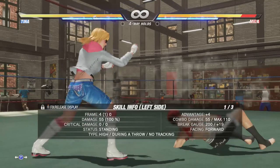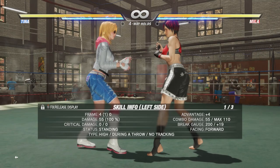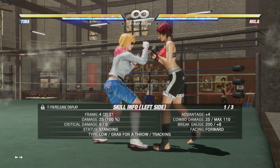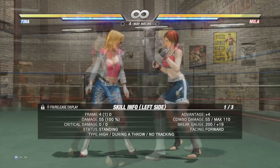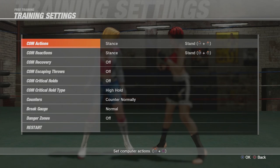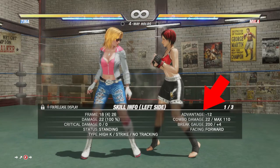You might be wondering, does it matter how fast a throw is if it loses to every attack? Yes it does, because if I'm playing Tina and I do a risky low attack and you block it, you can do a crouching throw to punish me every single time. So if you're not sure what your fastest punish option is, a throw is a great option because it starts up so quickly. Throws are great for punishing anything unsafe — in this case anything minus four or more. For example, a hop kick that's minus 12 on block means Mila can throw me right away for a free punish.